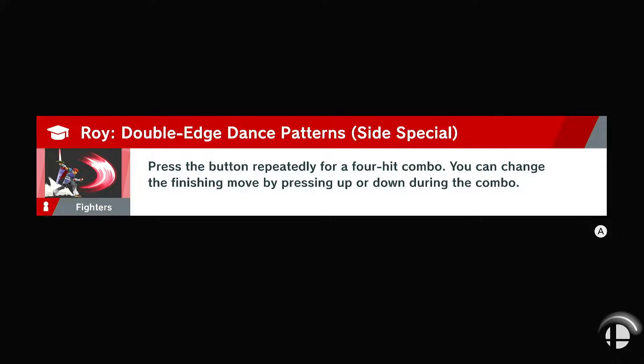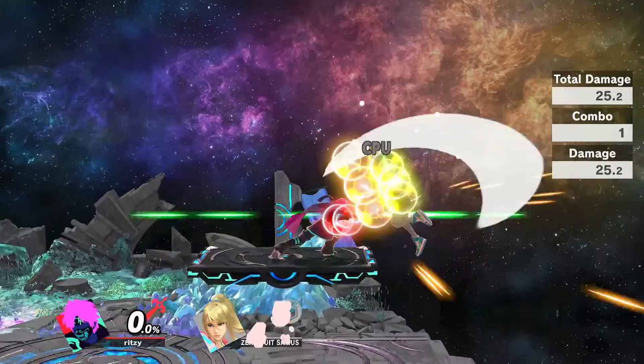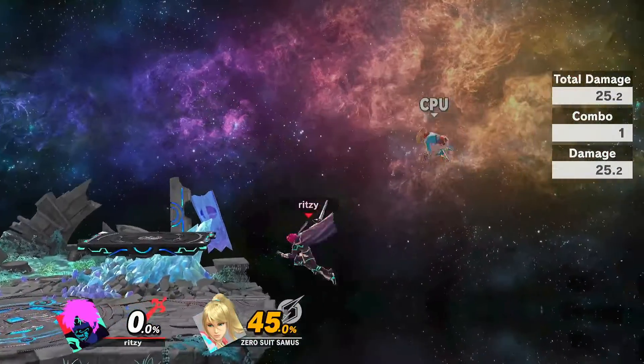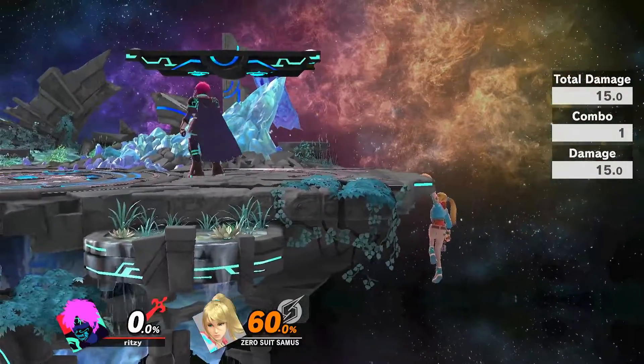So enough on that. I want to get on our topic for today. Today we are going to be talking about how to deal with defensive play and defensive mashing, which is generally how to improve your offense. Getting in is really important, especially if you play a character like Roy or something.